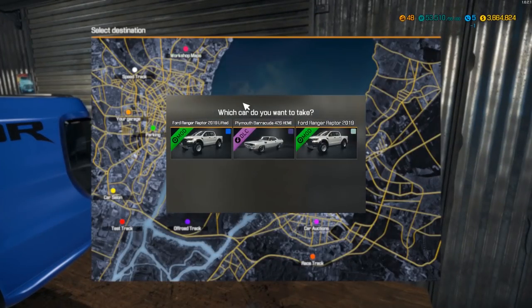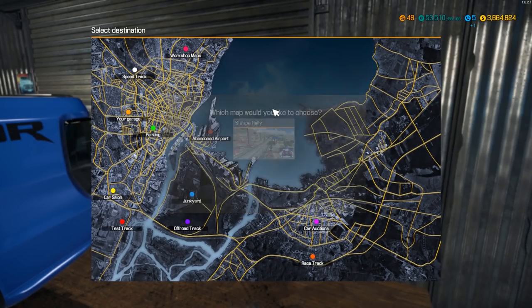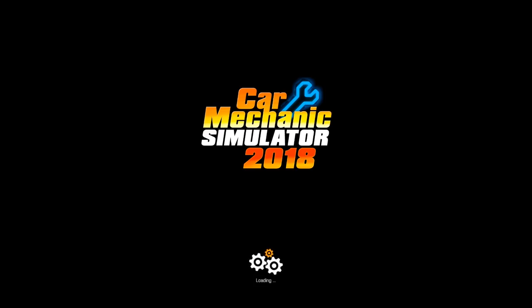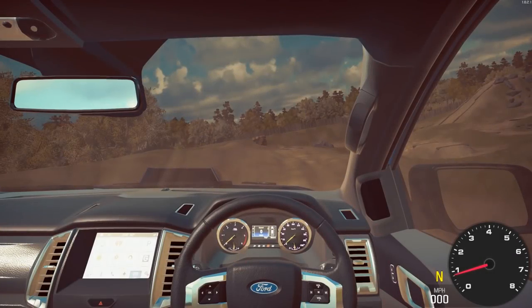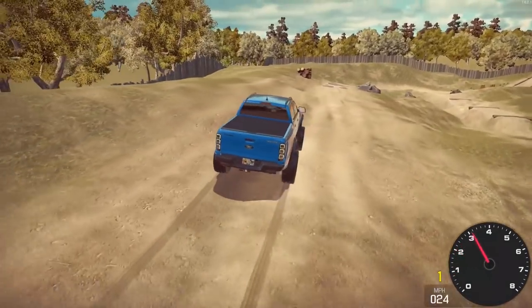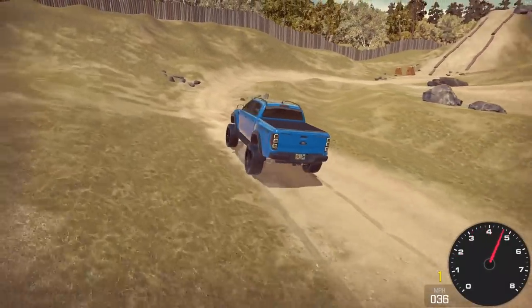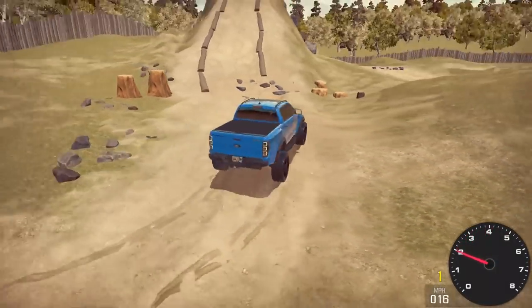Now it is time to take this lifted truck on the off-road track. I was going to take it on the workshop one I have - it's like a rally track but it's really really long, so I was like yeah probably shouldn't do that. Let's see what she can put down. This is the classic off-road track I'm used to. Oh yeah, the suspension on this thing is so good - look how far that wheel travel is on the fronts. That is impressive.